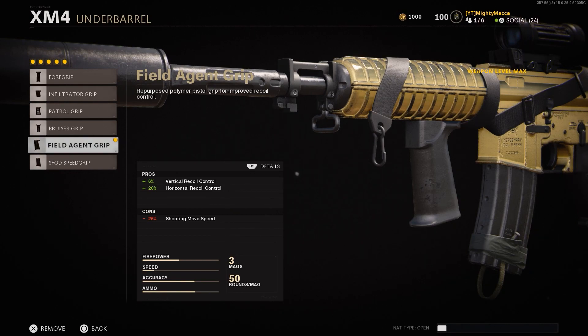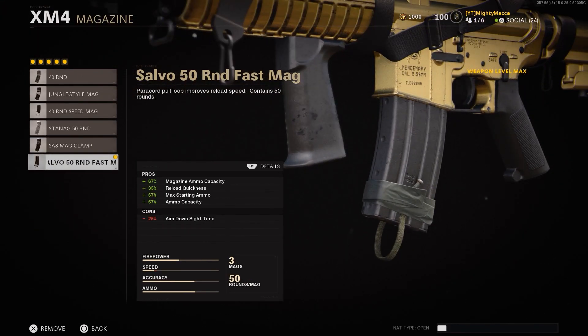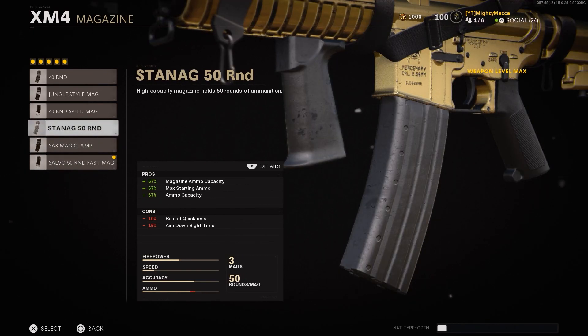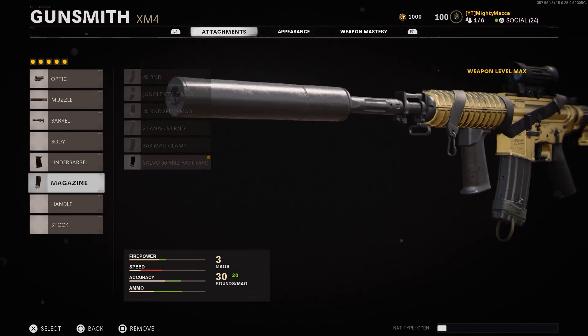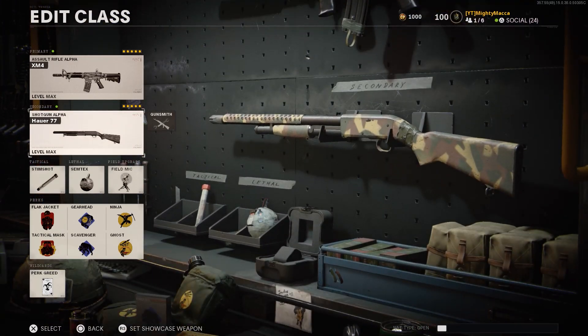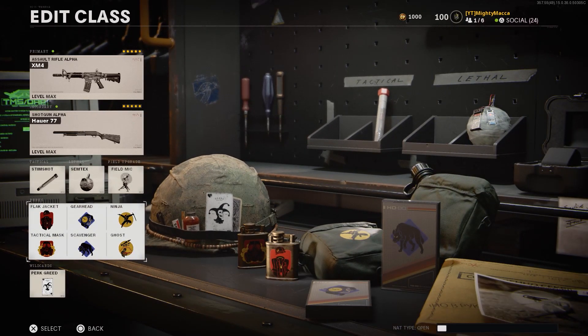Anyways, for the underbarrel we're going to use the Field Agent Grip because it gives us 6% vertical recoil control as well as 20% horizontal recoil control. Next up we've got the magazine — we want the max one, and it is a fast mag as well. With that, if you just want the 50 round mag it still has the same negatives, but you want the fast mag — that is technically what you want.